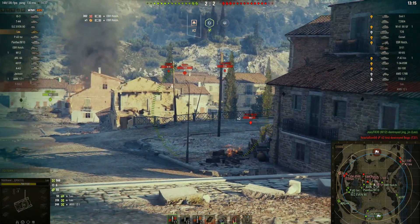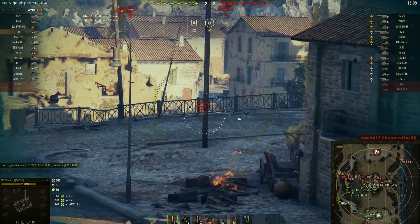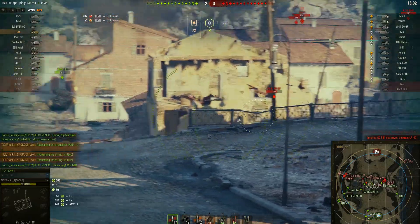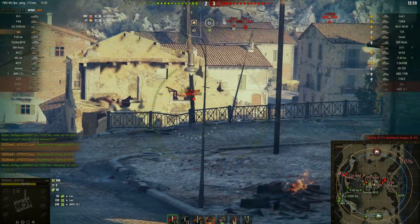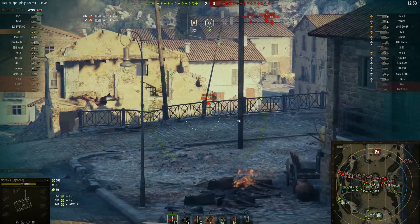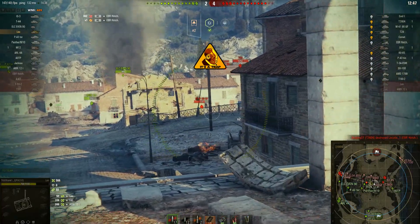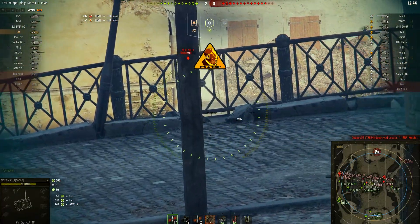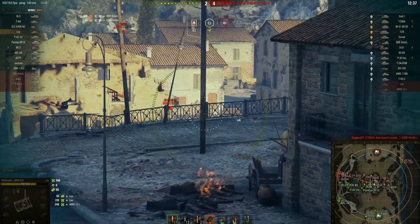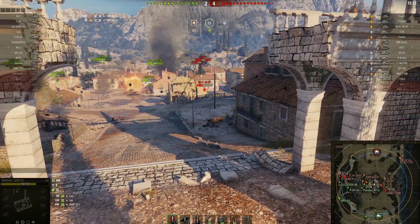Although the gun only sports 155 millimeters of penetration, you can really work with that. You can even work with the high explosive shells, which only have about 53 millimeters of penetration, and that can work too. The rate of fire for the standard gun without any equipment is about 5.33 rounds per minute, and the dispersion values are pretty bad. The aim time of three seconds is also pretty bad, especially compared to the 75 millimeter gun on the predecessor.